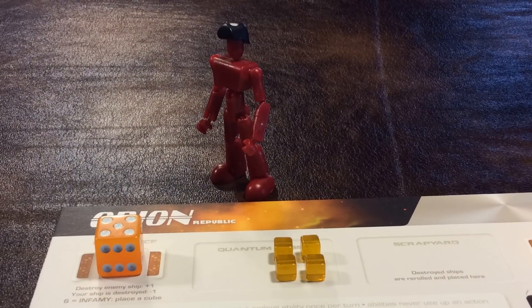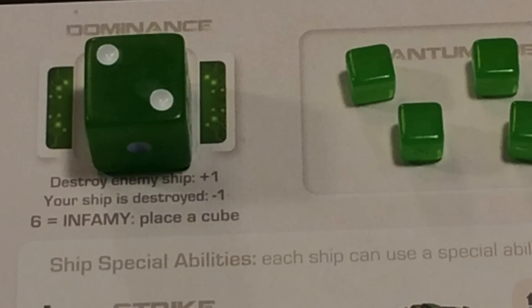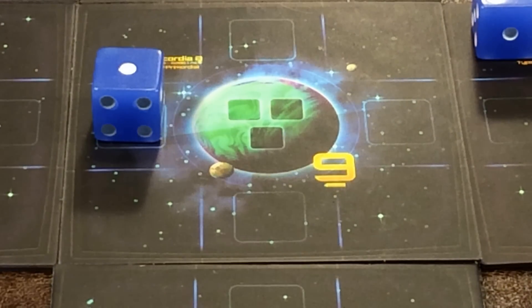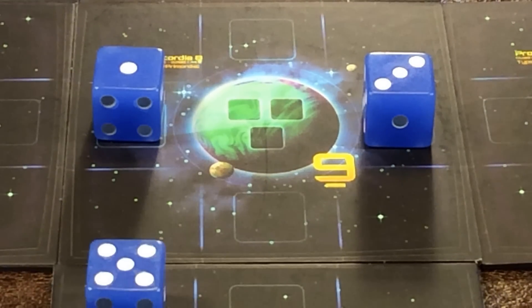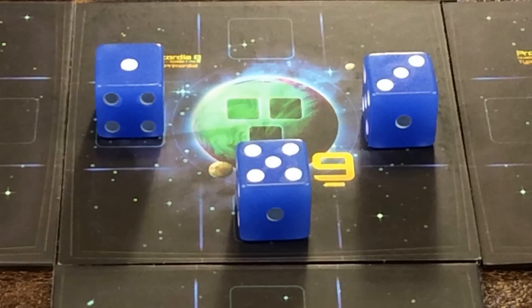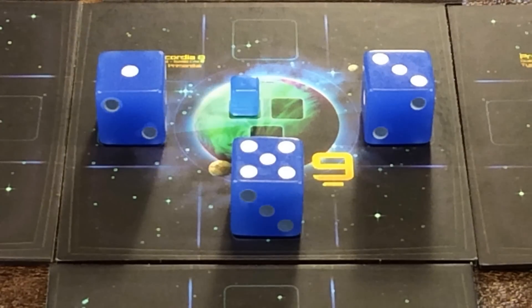When your dominance die reaches level six, you get to place a quantum cube on the board. If you lose as the defender, you move down one level in dominance. It requires two actions to construct a quantum cube, and that's really the point of this game. To do so, park any number of ships into orbital position around a planet — the sum of your ship's values must exactly equal the value of that planet, no more, no less. The first player to construct all of their quantum cubes wins. You need to plan ahead for this action because it takes two of your three actions to construct a quantum cube.